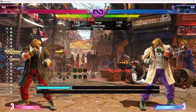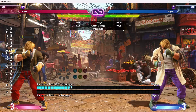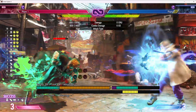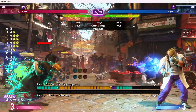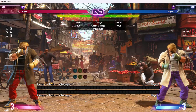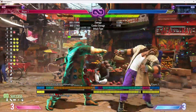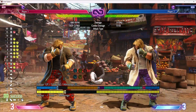Luke's EX fireball is very good for counterzoning and he can use it anywhere on screen. Ken's only yields reward in one particular space. His light fireball lets him get reward automatically, but it's only a light fireball — it doesn't win against other zoning characters. The EX one yields a combo, but only if it clashes with a normal fireball to slow it down first; otherwise you don't get a conversion.